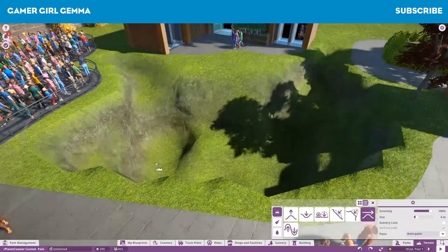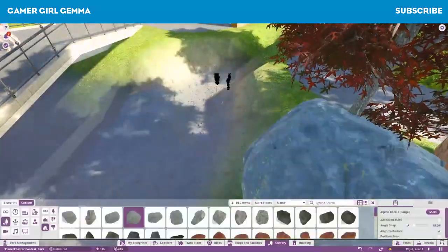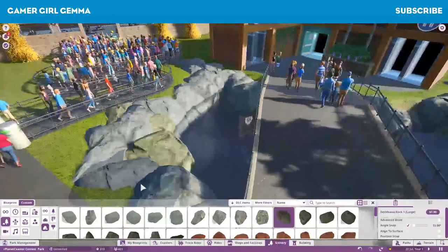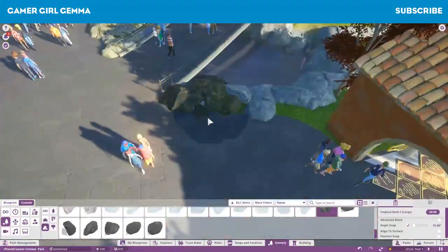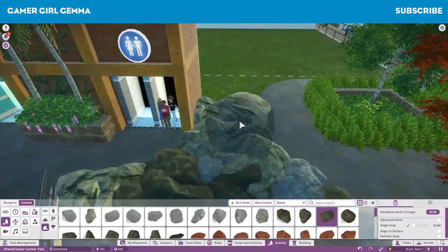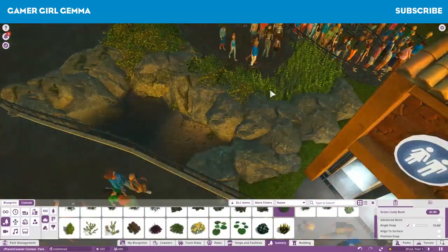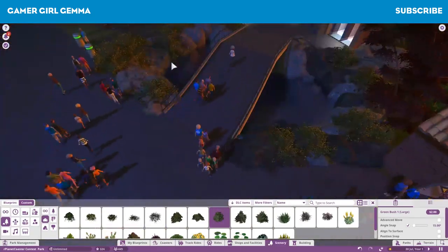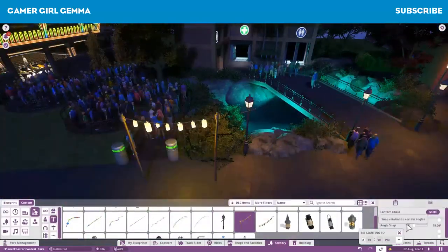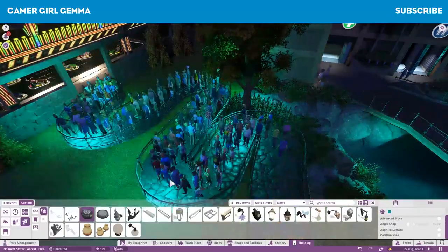You watch some people on YouTube and they just go absolutely crazy on detail and it looks great, but I just don't have the patience, and I don't really know where to start with those sorts of things. I've only just, within the last maybe six months, gained the confidence to do rock work and that sort of stuff. This is a great thing about Planet Coaster — it is one of those games where you can always learn different ways to do things. I always recommend people to watch other videos and get ideas, because the outcome of what you're doing is solely based on your creativity level.